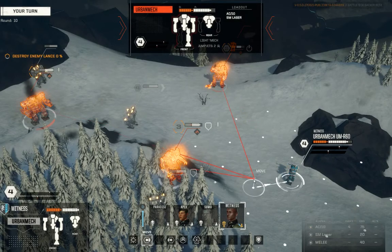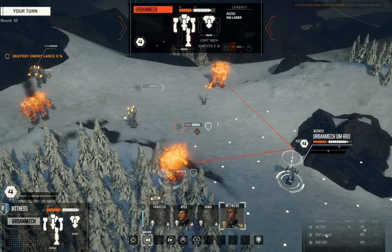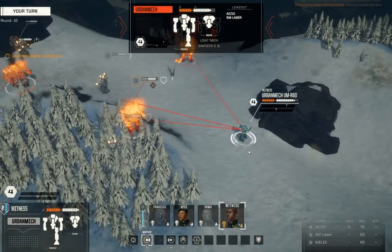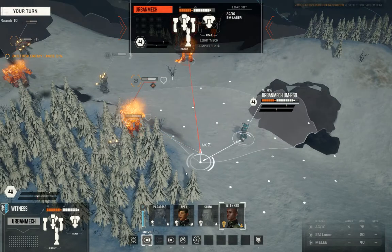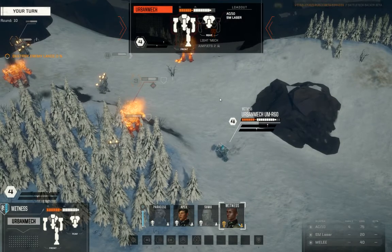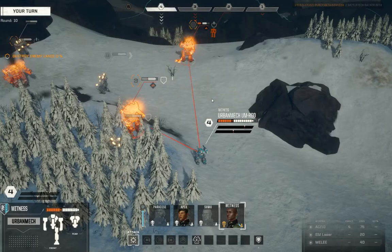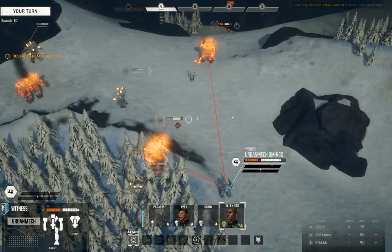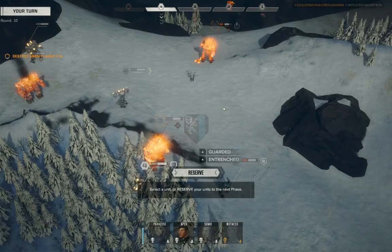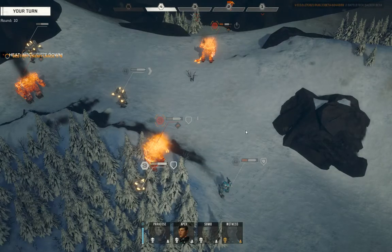The movement doesn't even really matter all that much. I think it would be smart if I pull back to try and get into cover with this Urban Mech. No sense taking any more additional damage — my mech is limping! Try to minimize the damage that this Urban Mech is going to take. We're not going to fire this round, so I'm just going to brace it. Now here's where we figure out what's going on — we're going to reserve Apex.